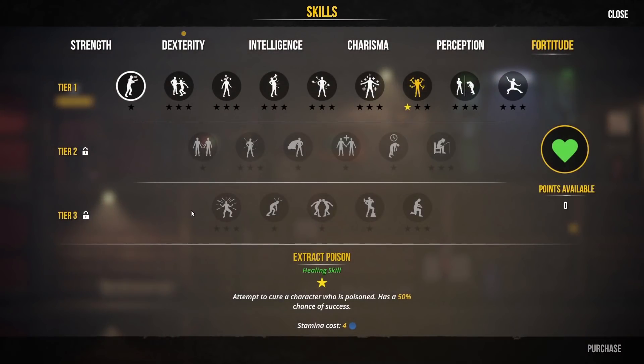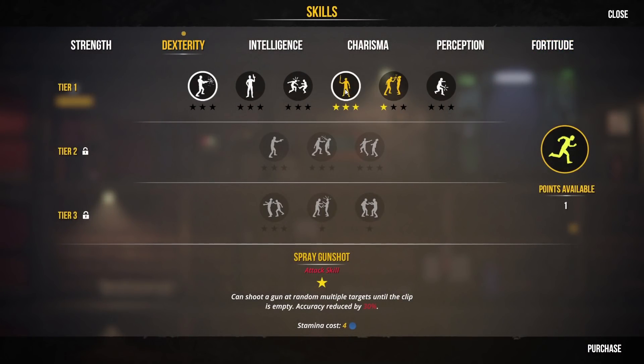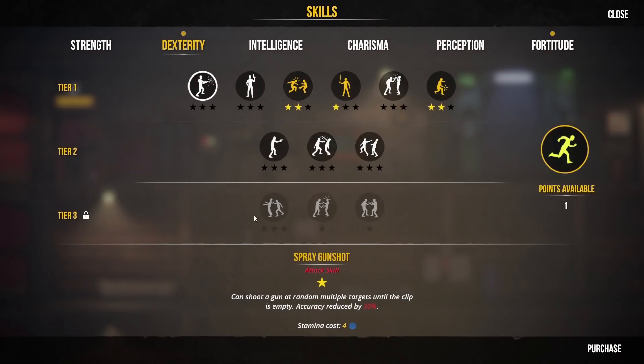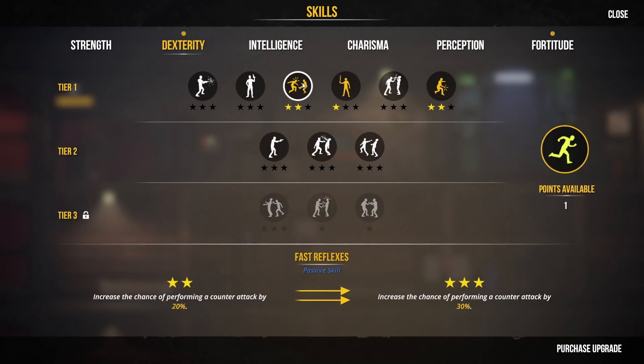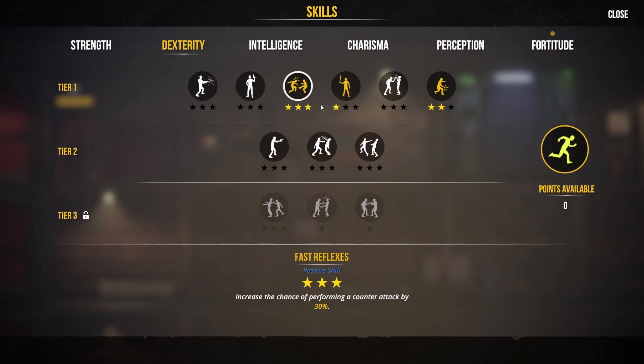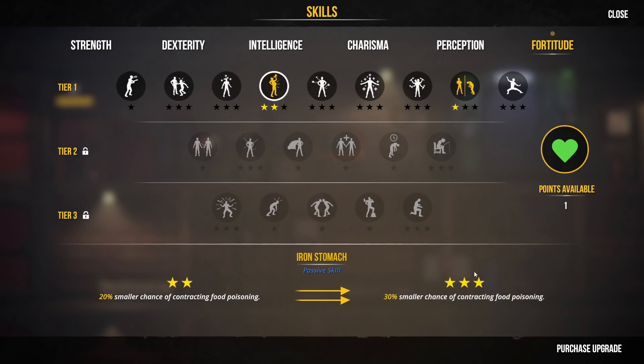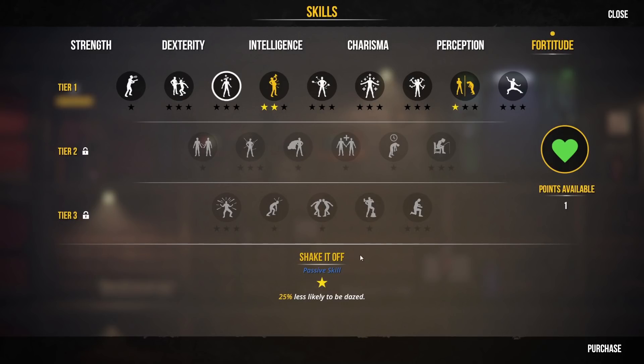Sharon, you've got a level in dexterity. Sharon is also very good at bladed weapons. Flick Sand — that might impair the vision of a target, causes a bit more damage but costs less stamina so we're more likely to be able to do that alongside something else. Yes please, we'll have a bit of that. Chris, what have you got? Dexterity and fortitude. Let's give you the fast reflexes thing so we can do an immediate counterattack. In fortitude, iron stomach is to do with food poisoning, not so bothered. I quite like the one where they might not be dazed — the enemy could go 'we're going to daze you' and they just go 'no you're not.' Let's get that.